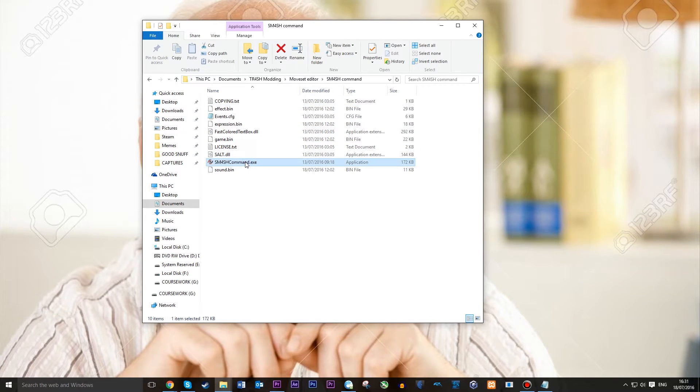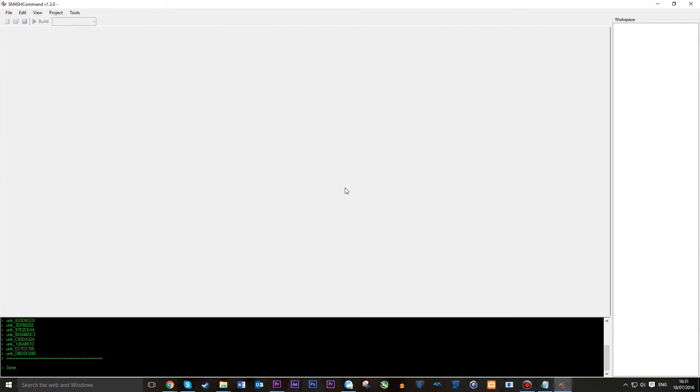So once you've launched this, you should be greeted by an empty workspace, an empty window. What we need to do to load up the character's moveset is get their files extracted.